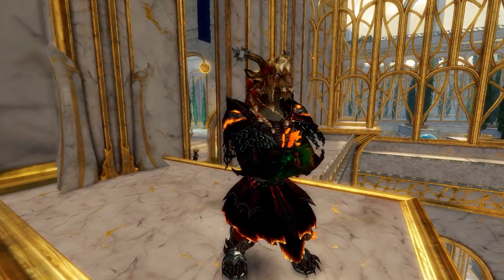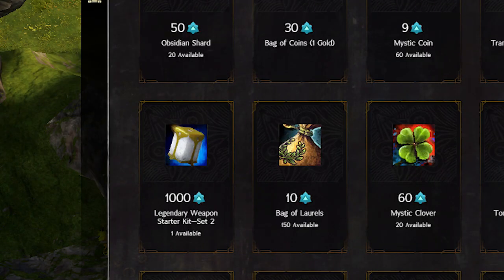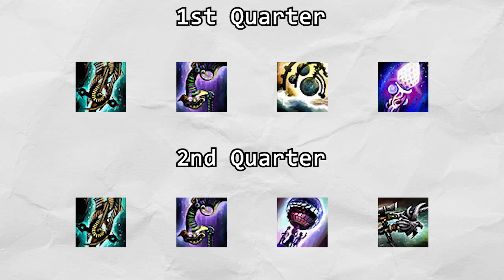Now let's discuss the one item in the quarterly rotation that has changed: the legendary starter kit. In the first quarter, the kit offered materials for Bolt, Quip, Meteorologicus, or the Bifrost. The new kit offers materials for Bolt, Quip, the Moot, or the Predator.